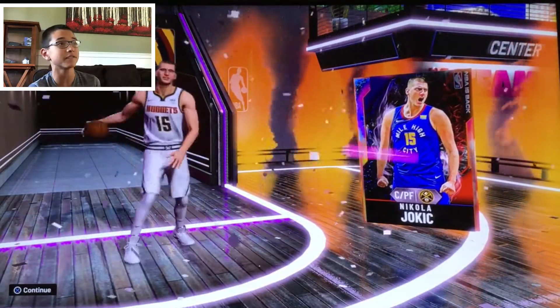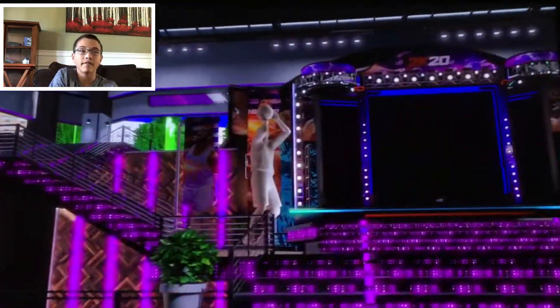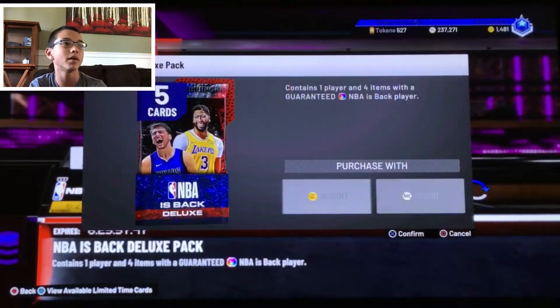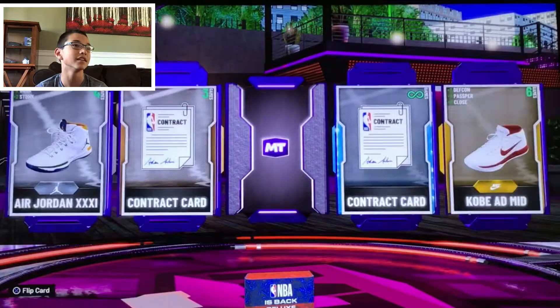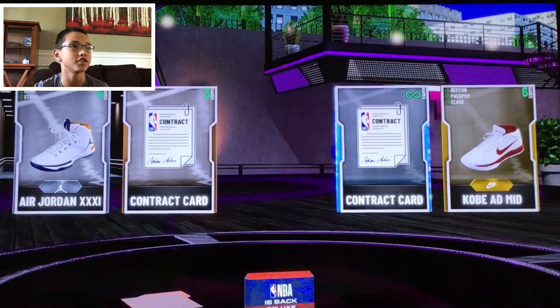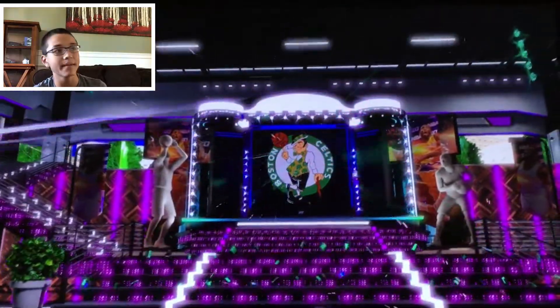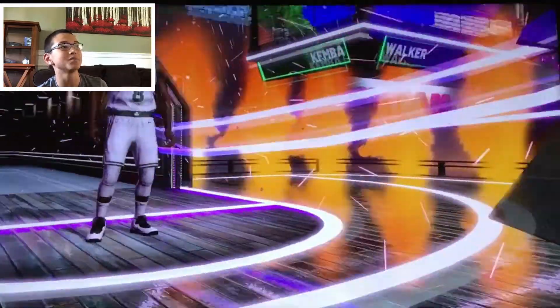This is especially great for anyone who's just starting off. Let's open up one more — show me Lakers please. We got another diamond contract. It's green Celtics, so that means it will probably be Kemba Walker. It's Kemba Walker! So yeah, we just ripped through three quick packs and got three quick galaxy opals.